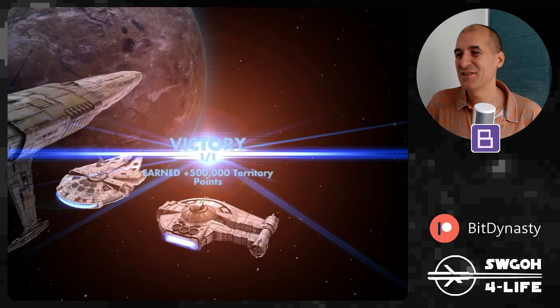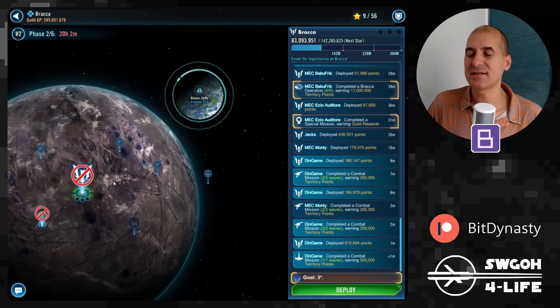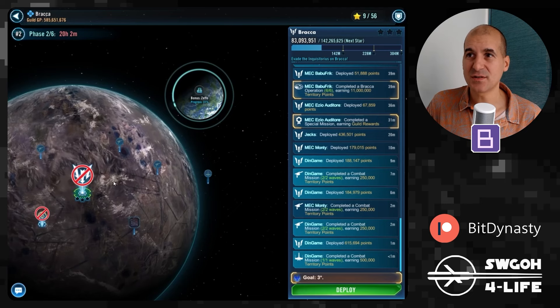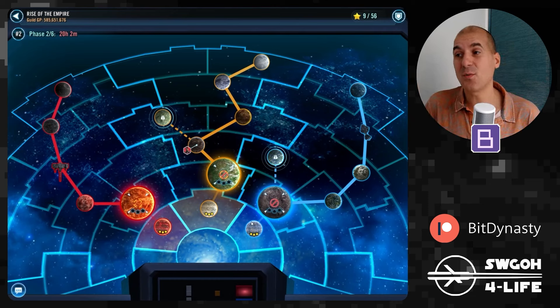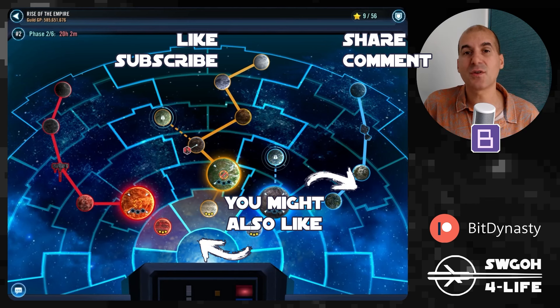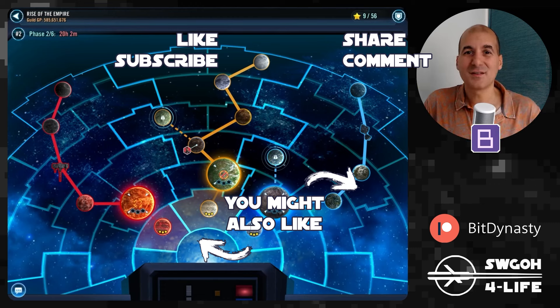And that's it — today's video is complete. Unlike sector one, you can't auto-play every mission in sector two, at least with the teams I found. Even some auto-play missions need a little babysitting. Hopefully this was useful in helping you save time through sector two. Let me know in the comments if you know of other teams that can auto-play here — Night Sisters probably could too. Let me know how you're getting on in Rise of the Empire Territory Battles. Have fun and may the RNG be with you!